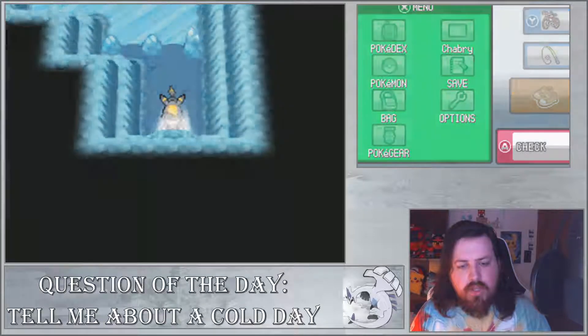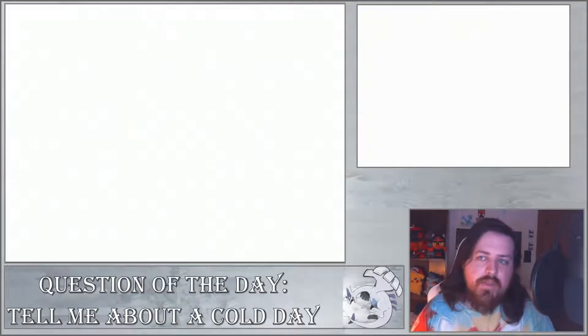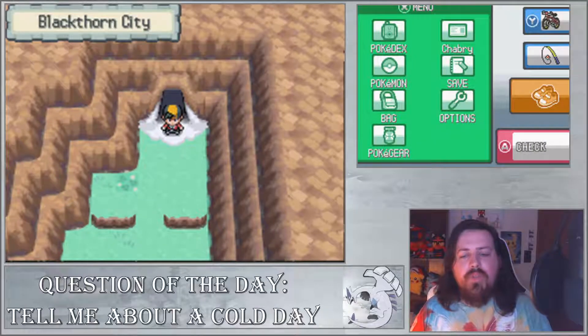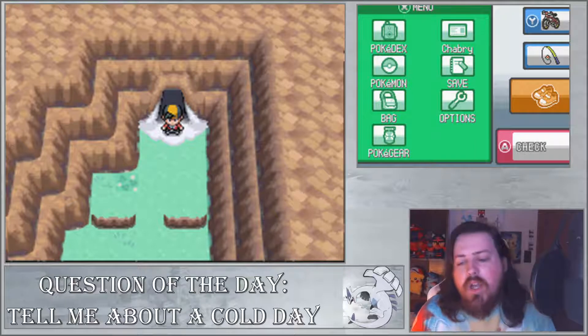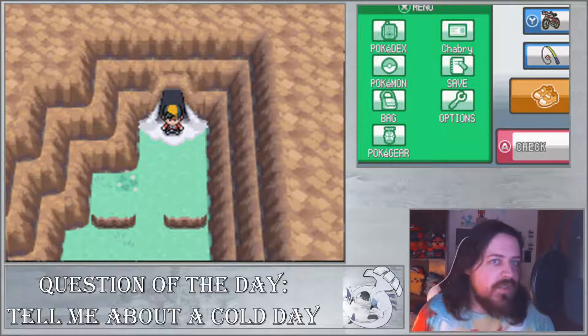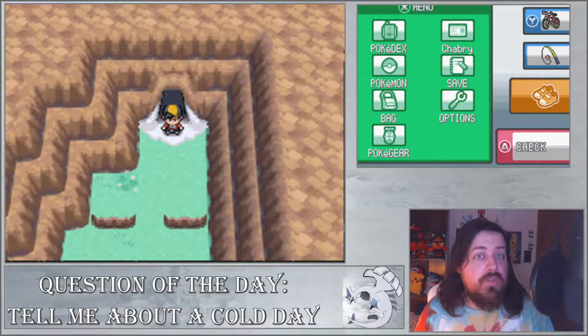Now you can go across and exit the Ice Path. And there we go - we are in Blackthorn City, where we can get the final Gym Badge. We're going to end this episode here. If you like this, give it a thumbs up, subscribe, and I will see you in the next Pokemon video.